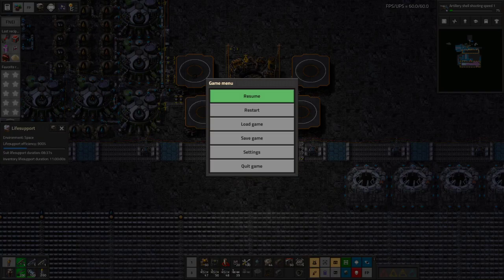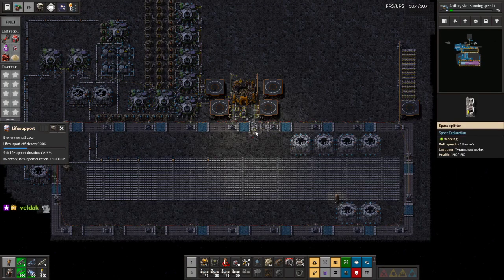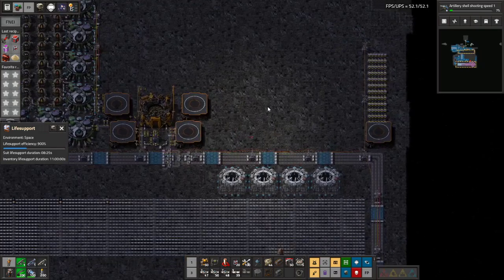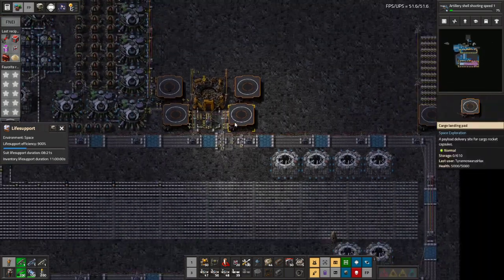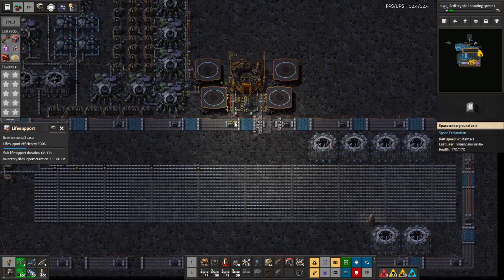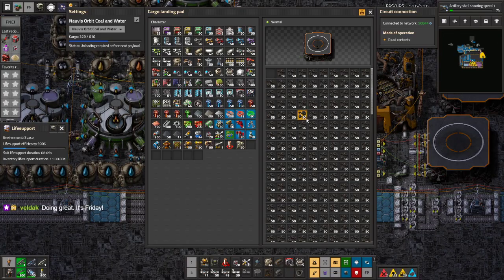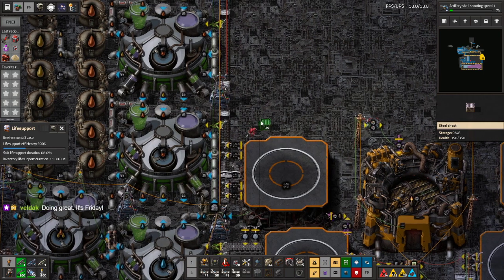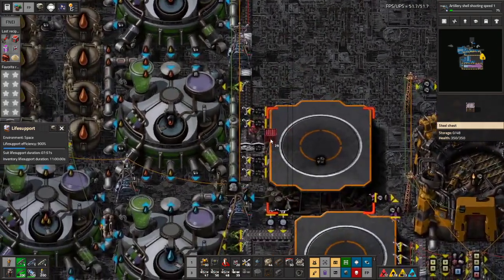Let's bring Factorio to the front. So when we last left off, we realized we were going to have to overhaul how we are going to do these cargo landing pads. Most of them we're just going to do one resource. I might actually just get this coal out of the way. My work week kind of just started so I can't entirely relate for the moment.